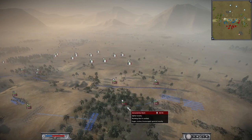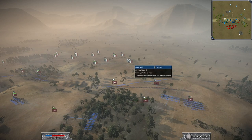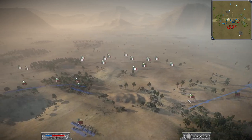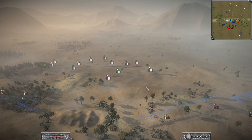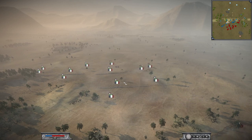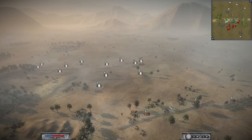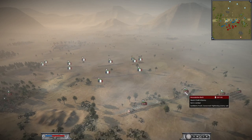I wanted my Zipai Cavalry on the flank to charge his cavalry, supported by the mounted rifles. But he built up a defensive formation with a Polish Legion as a back line to defend against my cavalry, and I kind of hesitated — I already had fewer men in total, and if this engagement failed it would be over for me.